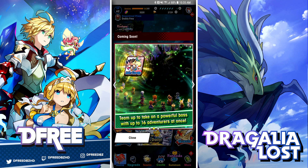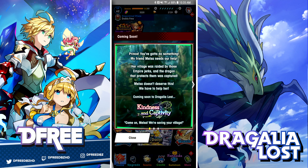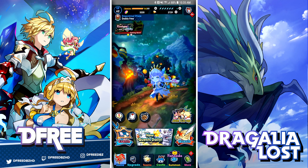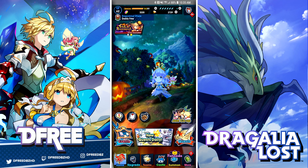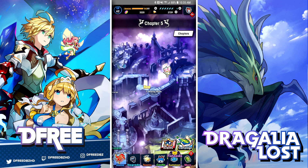This is actually a wind raid event — team up, take on a powerful boss with up to 16 adventurers, and another wind dragon will be available. Since we know it's a wind event, we have an avenue to prepare. Let's go over to quests and I'll explain what you need to be doing right now.